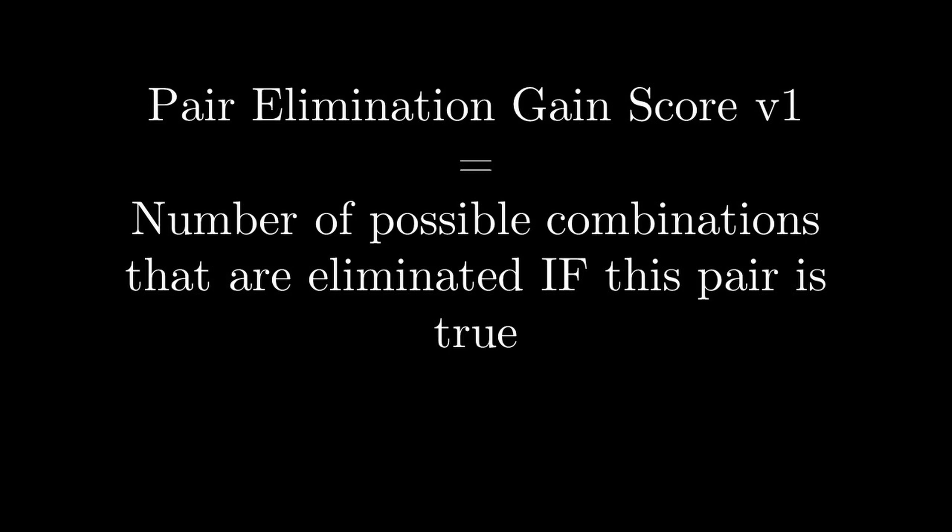Strategy 2 goes through every single pair and calculates what I call an elimination gain. When a pair is sent to the truth booth, the elimination gain is: if this pair were a perfect match, how many possible valid combinations does it eliminate from the total remaining? The more combinations eliminated, the better for us. So we send the couple with the highest elimination gain. However, the win rate is only 70% — even worse than Strategy 1. The likely reason is that we're not accounting for the probability that the pair is actually true.